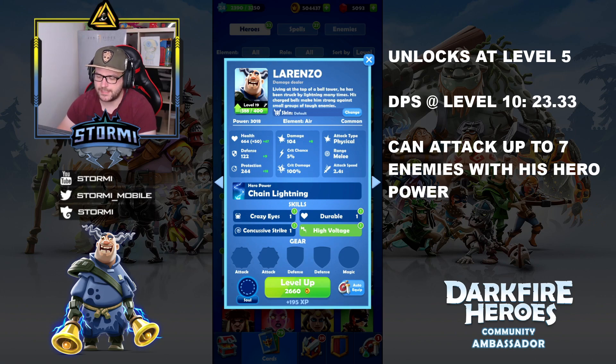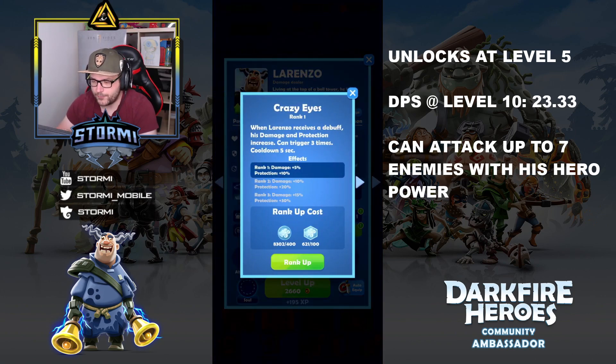Coming to his skills, which make him even stronger. The first is called Crazy Eyes: when Lorenzo receives a debuff, his damage and protection increase. It can trigger 3 times with a 5-second cooldown. That's already a good reason he performs well at race mode, as enemies use quite a lot of debuffs. He will increase his damage and protection up to 3 times, and the cooldown is not really an issue since enemy spells aren't used every second.